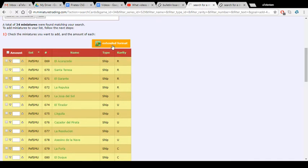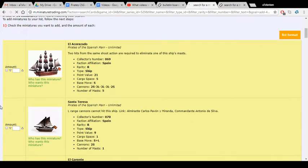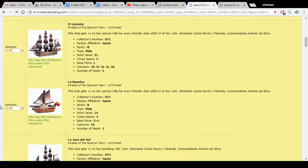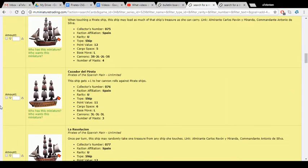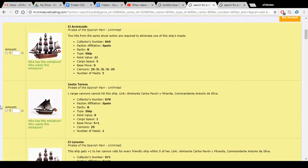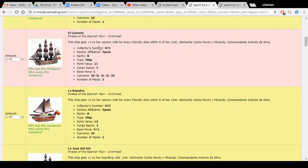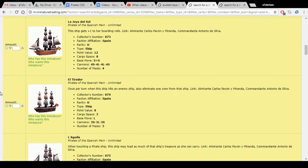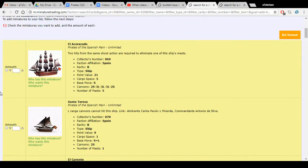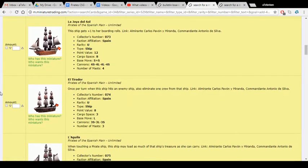You can hit Extended Format, which I like to do, so you can see all the ships at once. It's a 40 point game, so I'm not going to go with El Corazado — S speed, really expensive, better in death matches or larger games. Similarly with El Garante, I'm going to skip over those. The one-masters aren't super inspiring — they're both pretty fragile — and the Repulsa is obscenely expensive.